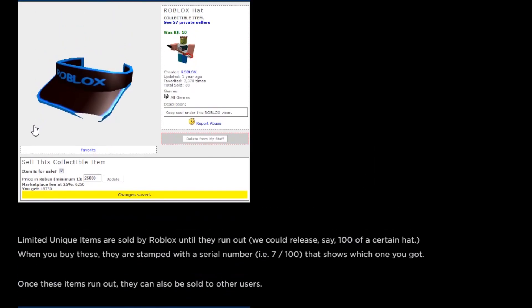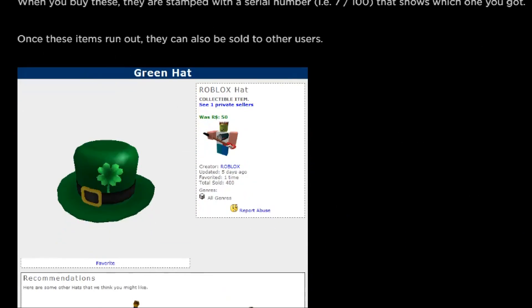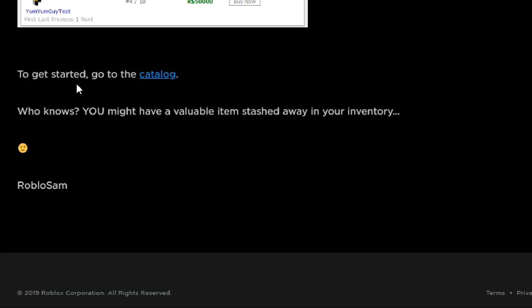Limited unique items are sold by Roblox until they run out. We could release, say, 100 of a certain hat. When you buy these, they are stamped with a serial number that shows which one you got. Once these items run out, they can also be sold to other users. To get started, go to the catalog. Who knows? You might have a valuable item stashed away in your inventory. Smiley face.